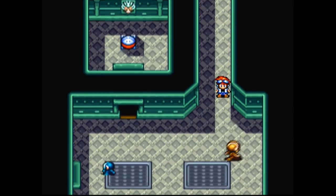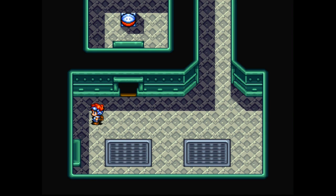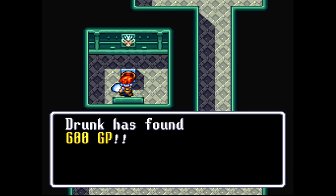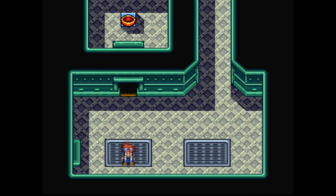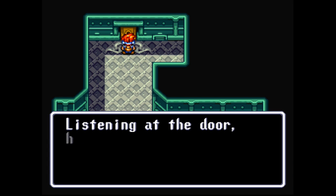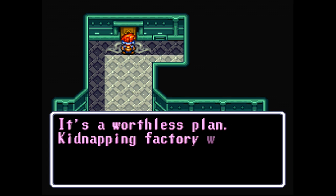The enemies here really do a lot of damage. And I think my defense at this point for Leonard is like 65-70. And they're still dealing a ton of damage. Boss room. Uh-oh. What's going on here?